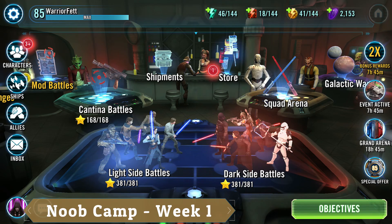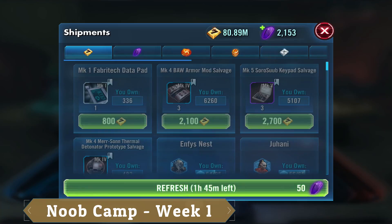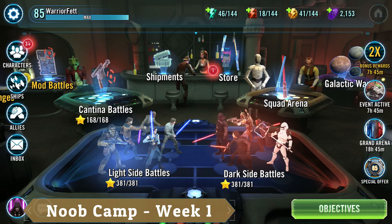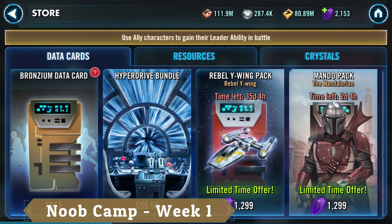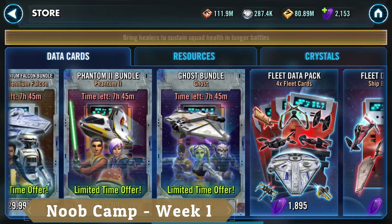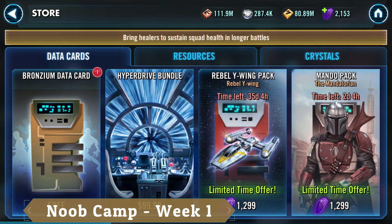Well, Recruit, you've successfully completed noob camp week one! Stay tuned for week two, when we get into the meat and potatoes of the holo tables. Do you have what it takes to cut it in Rebel Squadron? Let's find out. I'll see you in the cantina, Recruit. This is Rebel Squadron, out. Recruit dismissed — for now.